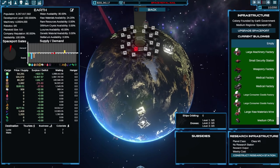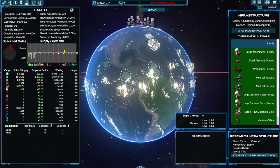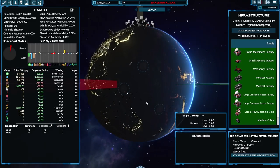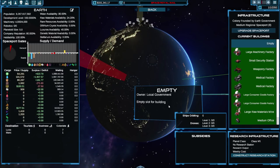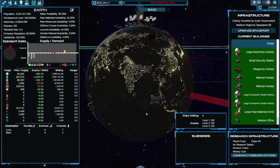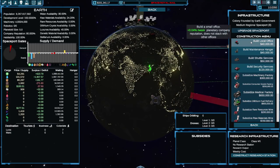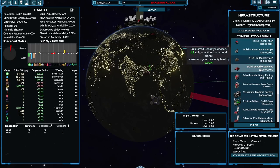On Earth there are lots of little circular slots. Some appear to be in the sea, which is a bit strange. You click on these and can build stuff — a local office, a maintenance hangar, or security services. That will belong to us, the Space Royal Mail on Earth.